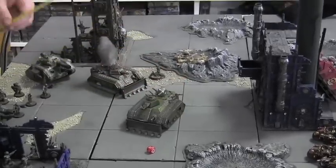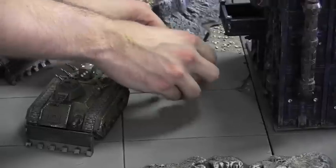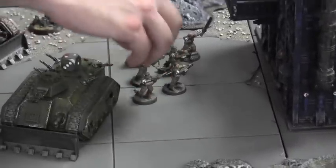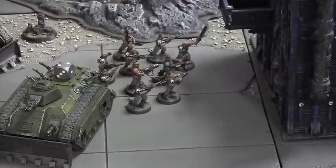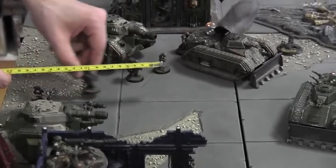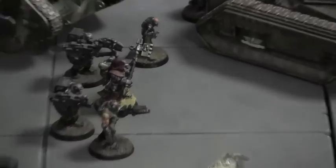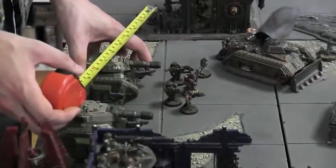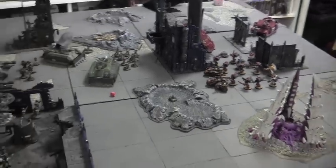Turn one for the Imperial Guard: movement phase. A Chimera moves up toward the Attack Bikes and disembarks the Veterans Squad, who have three melta guns and melta bombs on every single model — clearly targeting the Vindicator. The Enginseer moves with the tanks, ready to repair — for instance, a hull point on the immobilized Chimera. The Leman Russes move slightly, adjusting to ensure clear lines of sight.